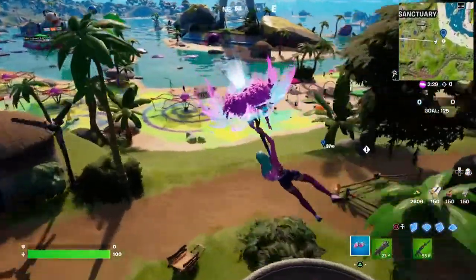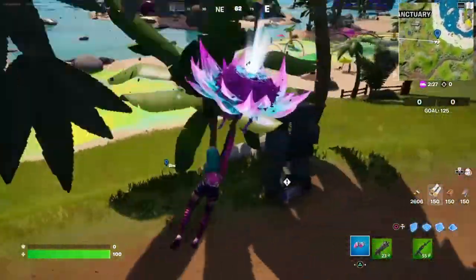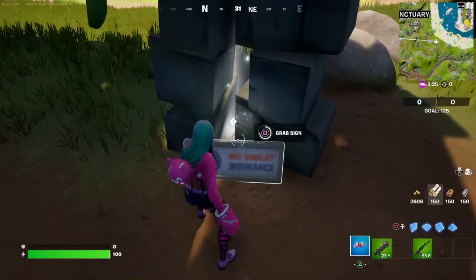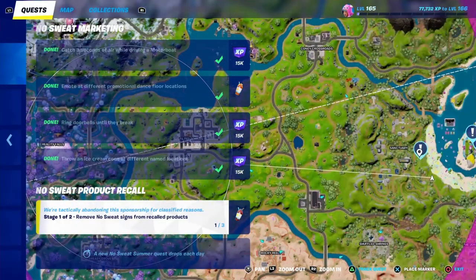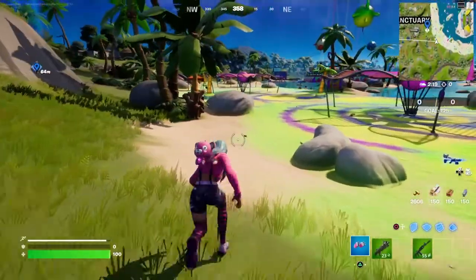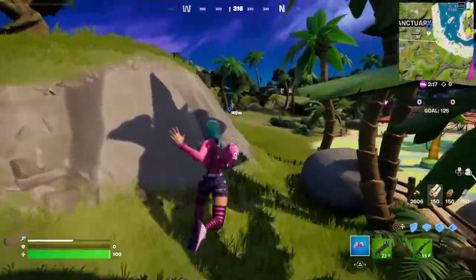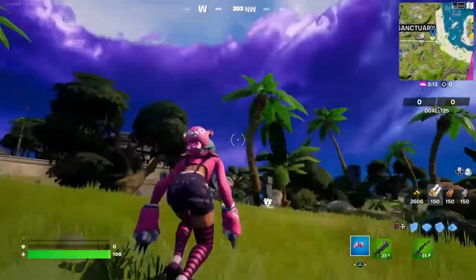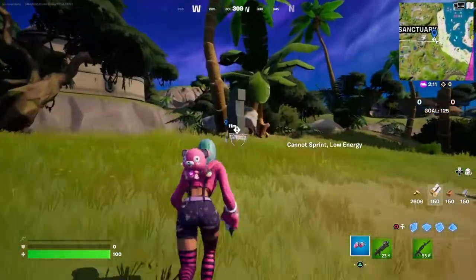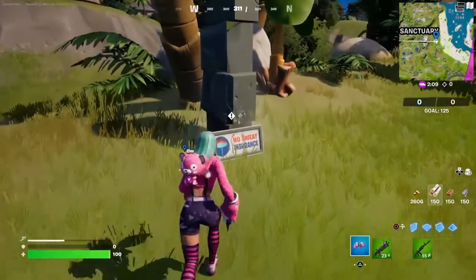So as you're gliding in, it shows you where the signs are. Here's the first one - grab the sign. There's one. I'm gonna go back to the map. The other one's there. Just simple enough, you know, just go and grab them.